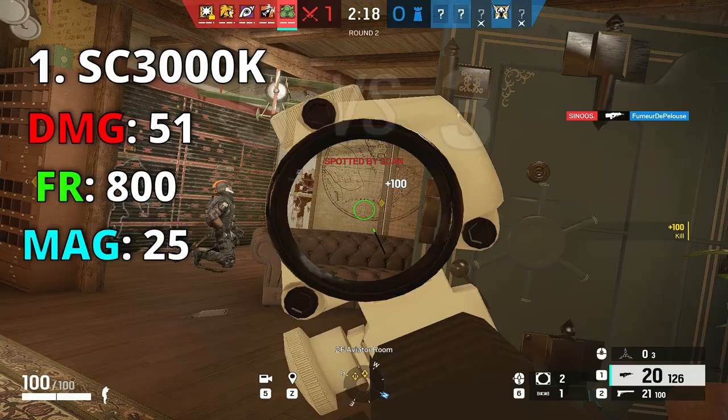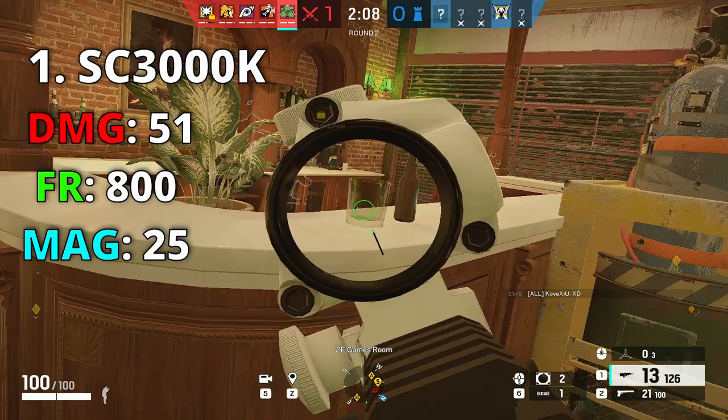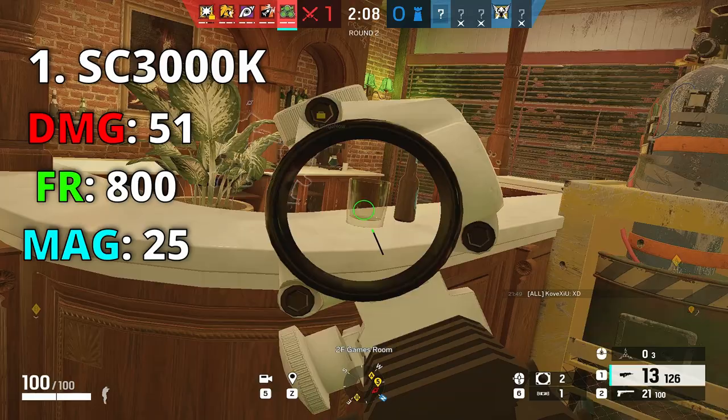Number 1, the best gun in the game: Zero's AR with extended barrel — no recoil and 51 damage with 800 fire rate. You have high damage like IQ and Capitão, high fire rate like Ace or Jackal, 1.5 and 2-point scopes, and 25 bullets. It doesn't get any better than that. That's it for top 25 guns in Rainbow Six Siege — hope you enjoyed and found it useful for your ranked games. Let me know what you think in the comments!